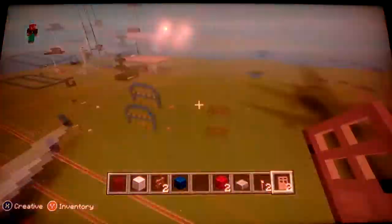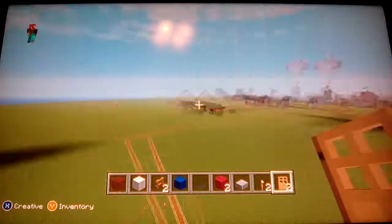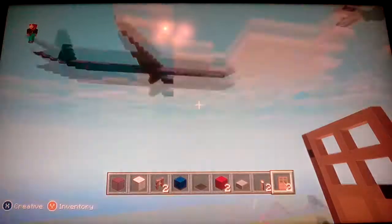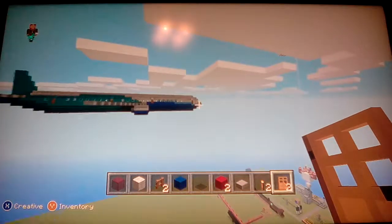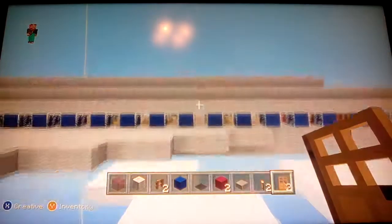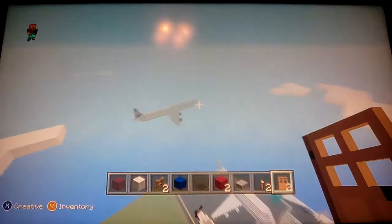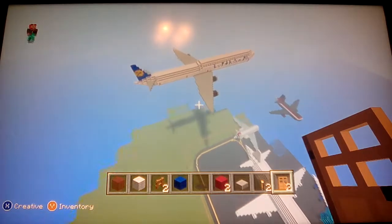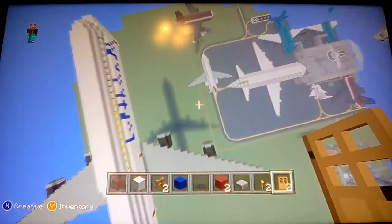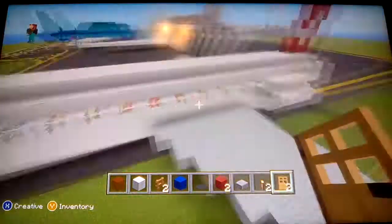This is Southwest Airlines if you couldn't figure it out. Up here is a Boeing 787. This is a Tupolev TU-144 Pepsi Concorde. Over here I built a Lufthansa Boeing 747 — yeah, there it is. And then I built a Boeing 717.